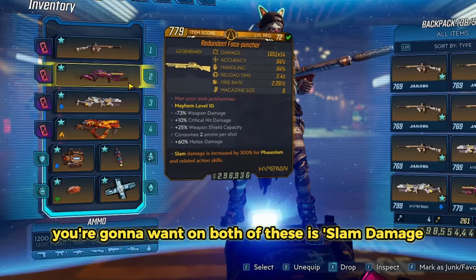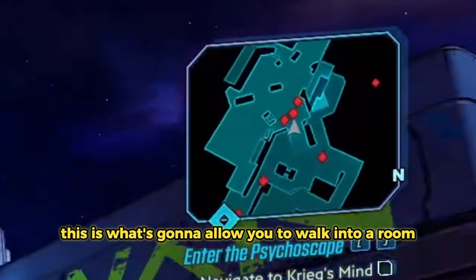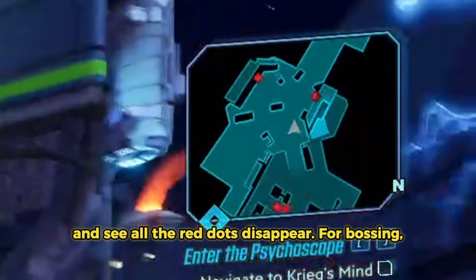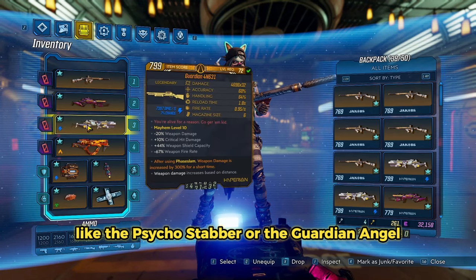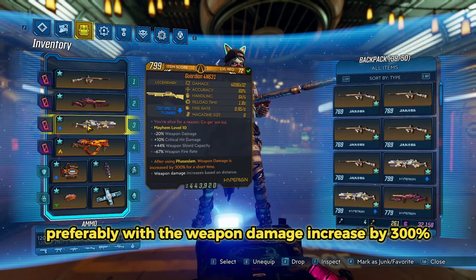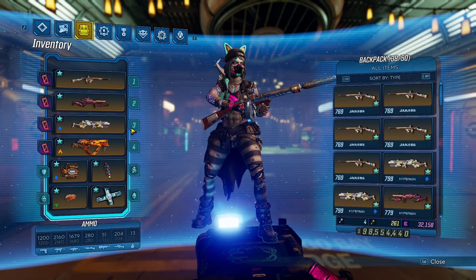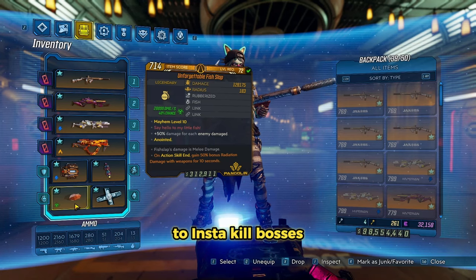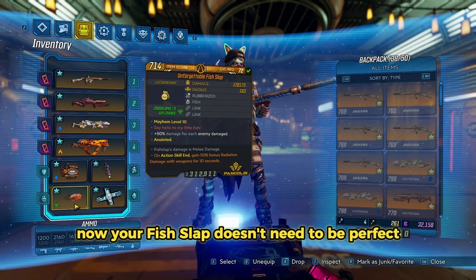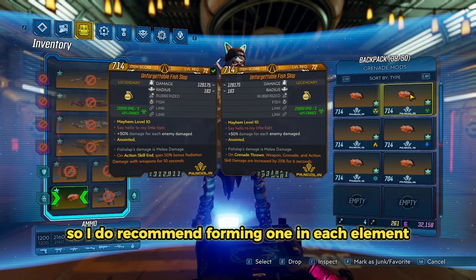The anointment you're going to want on both of these is Slam Damage Increased by 300%. This is what's going to allow you to walk into a room, look at the minimap, and see all the red dots disappear. For bossing, you're going to want a stat stick like the Psycho Stabber or the Guardian Angel, preferably with the weapon damage increased by 300% after using Face Slam anointment. You're going to use this in combination with your Fish Slap Grenade to insta-kill bosses. Your Fish Slap doesn't need to be perfect, but it does have to match elements, so I recommend farming one in each element.